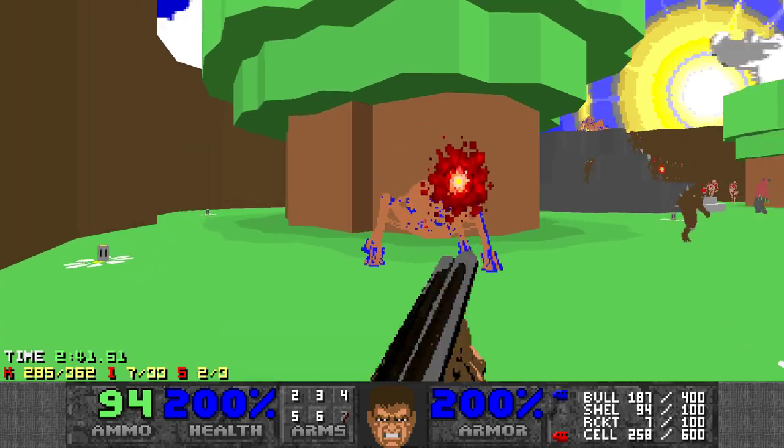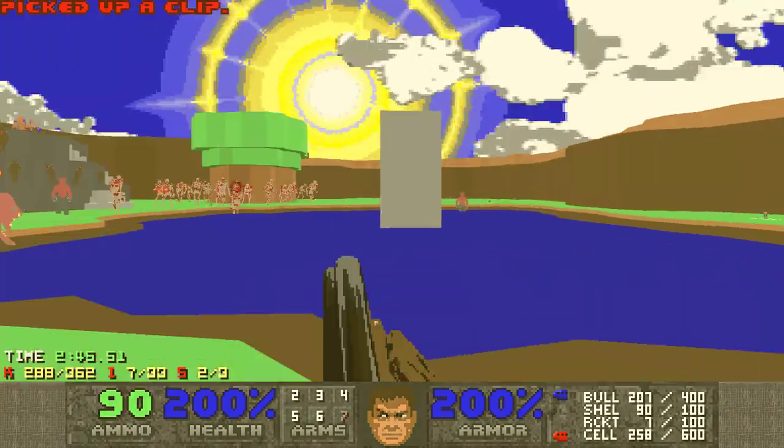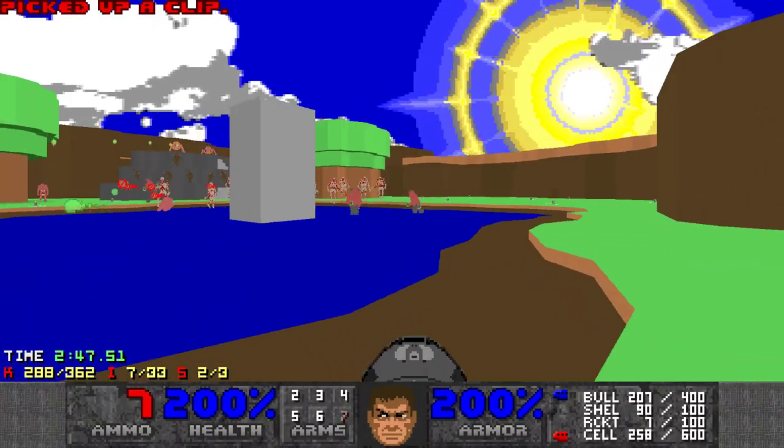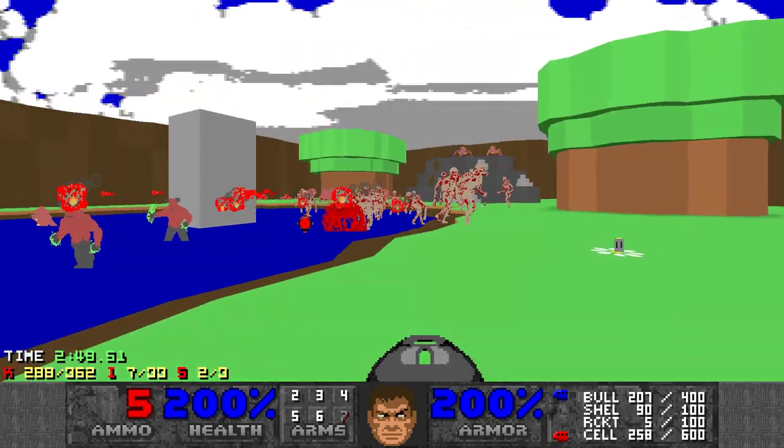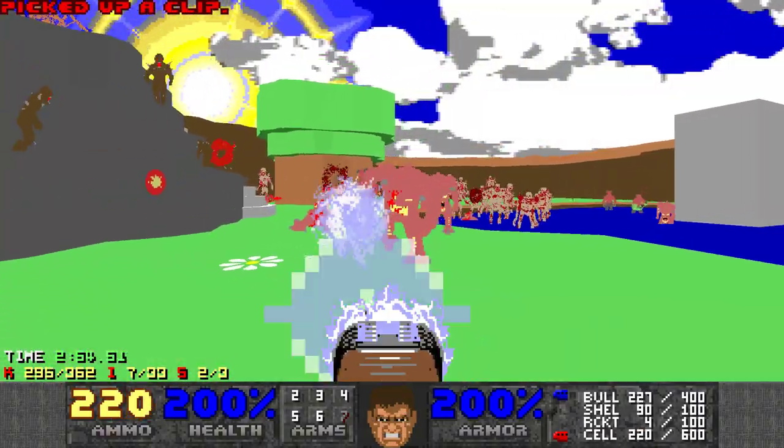It's actually a different color, but you can't see it right there. And that'll open the super secret. Let's clear all the enemies now, get the last secret, and exit.